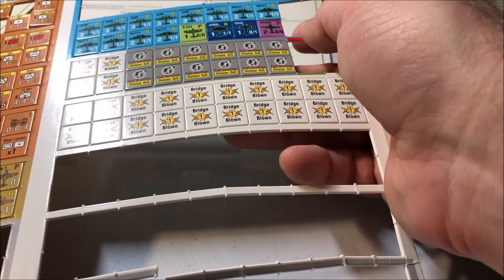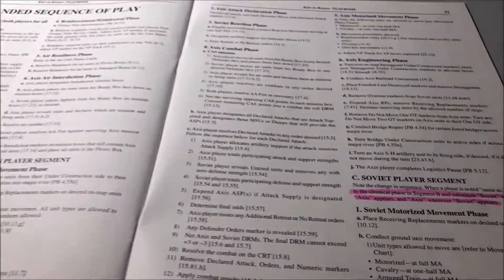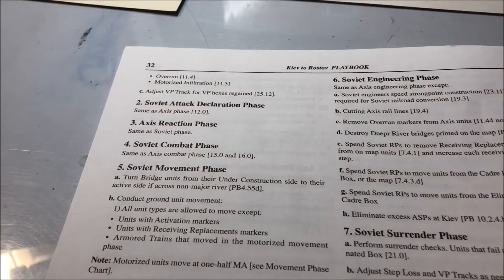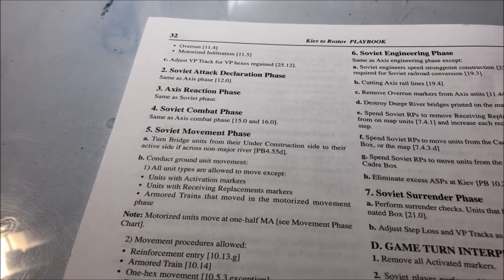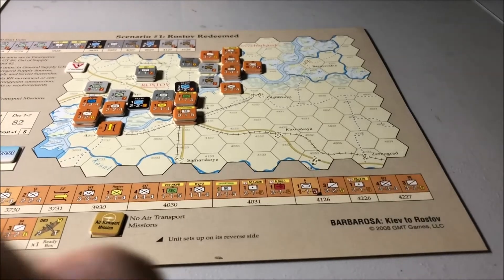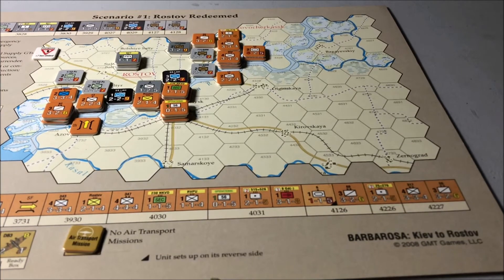Here's more counters — Axis air counters, Romanians, more Soviet air counters. I've got to really think about how I want to do a later game. I don't know if I'm brave enough to attempt the whole game. This is the extended sequence of play in the back of the playbook — they do a good job of going over the whole thing. Then there's the Soviet attacks, the Axis can react, there's a Soviet combat, then they move again. When I do this, I'm just going to go straight here and start playing — if I want to move something, I'll look up the rules for it. I kind of remember how to play this, but it's been about a year. I did make a lot of mistakes the last time I played it — there's a lot of stuff to remember, weird things that happen with weather and all that.